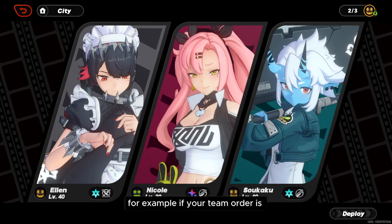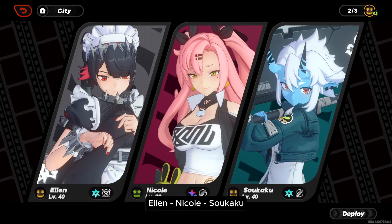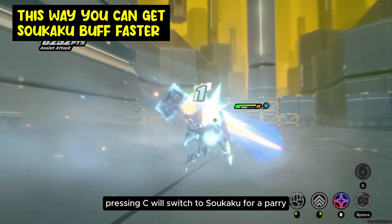For example, if your team order is Ellen, Nicole, Tsukaku, and Ellen is on the field, pressing C will switch to Tsukaku for a parry.